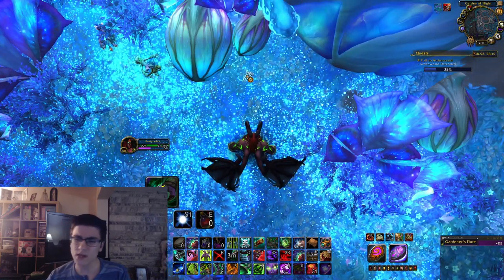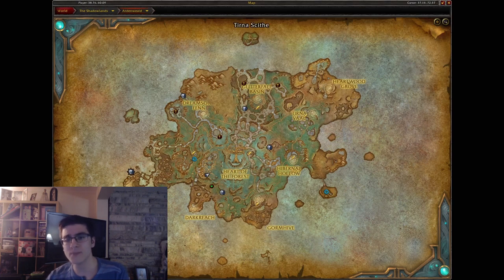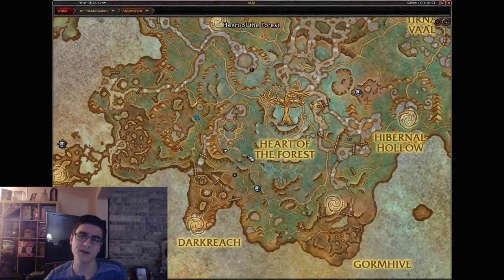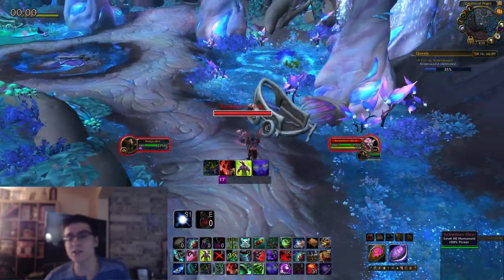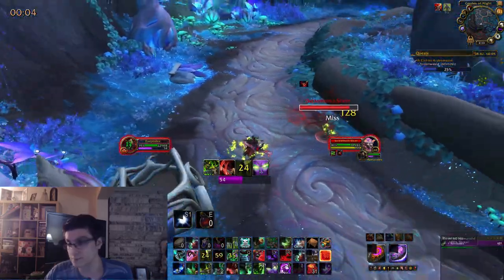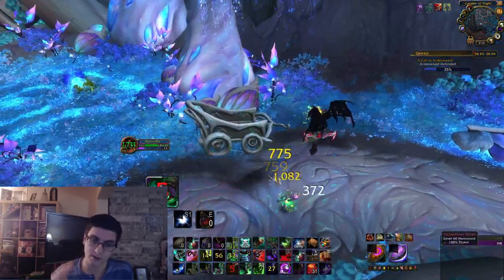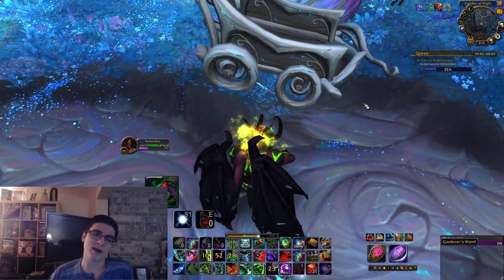The fifth item is the Gardener's Wand — this one could be a little bit tricky. Head over to where I am on the map. There's going to be a cart near a bunch of mobs; kill them off. Near a tree, this wand is actually under the cart. It took me a little bit to find just because it's hard to see under the cart, but it'll be right there.